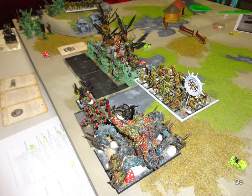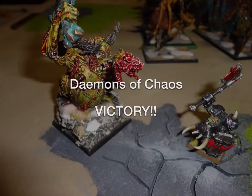Into turn 5: he gets rid of my Steadfast via the Plaguebearers, and his solitary Beast and Soul Grinder go into the bunker. We called it there — the Savages are doomed that turn, they'll lose their Steadfast and run, and the bunkers are dead. It's a tabling in 5 turns.